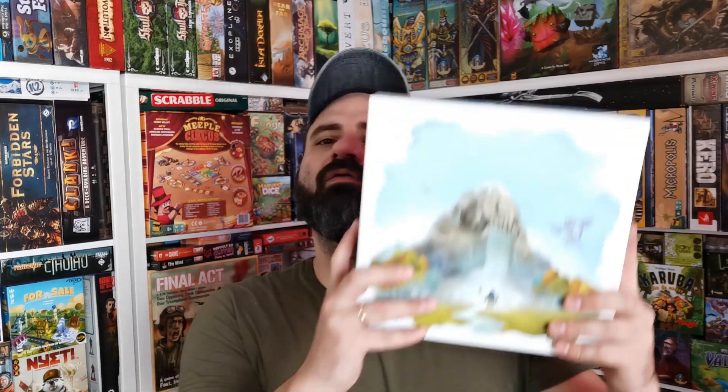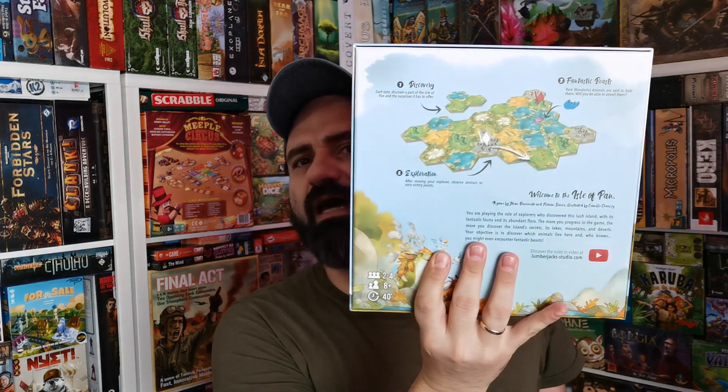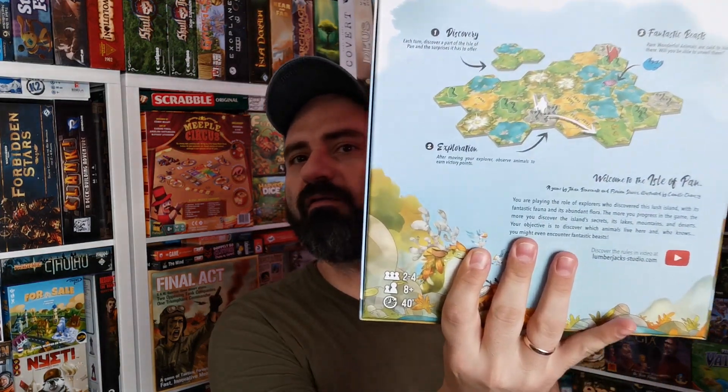Brand new game, Tile Placement, from Lumberjack Studio, which looks very very nice. The table has different aesthetics from what we have used so far. Nice art, nice components, it's a new entry into the genre. Let's go and check out how the Isle of Pan plays.